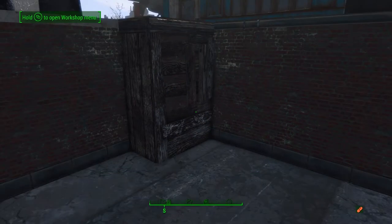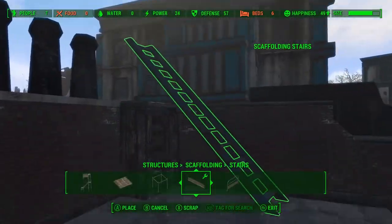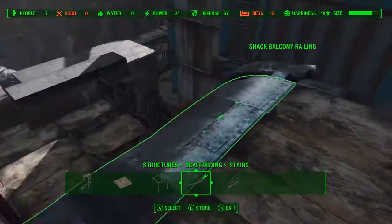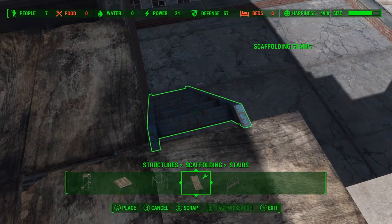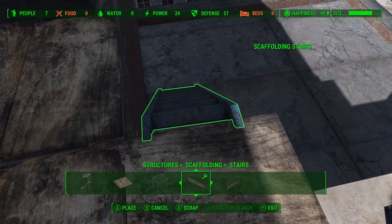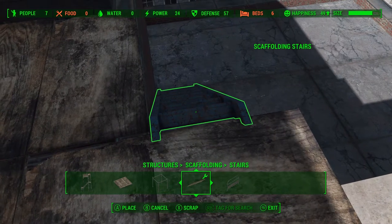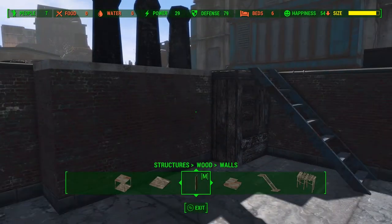For the stairs we're going to go into the scaffolding tab and use these metal stairs that are kind of rusted out — they match really well with the rest of this build. Just a matter of lining it up and getting it as close as possible to the brick wall so we have as much space to build in as possible.